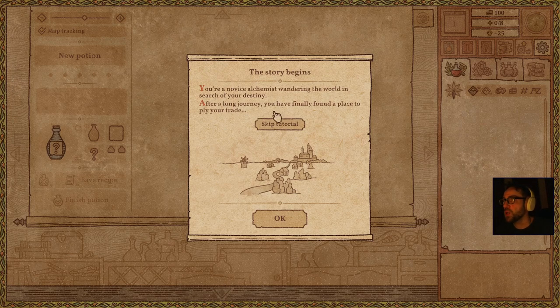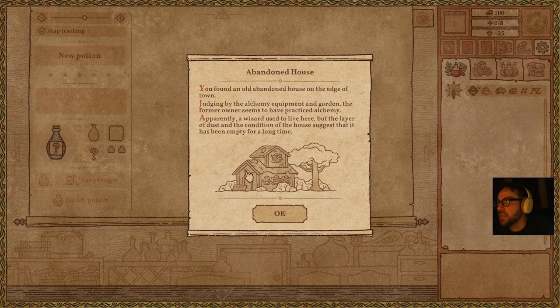You're a novice alchemist, wandering the world in search of your destiny. After a long journey, you have finally found a place to ply your trade — in the derelict countryside. You found an abandoned house on the edge of town. Judging by the alchemy equipment in the garden, the former owner seems to have practiced alchemy.